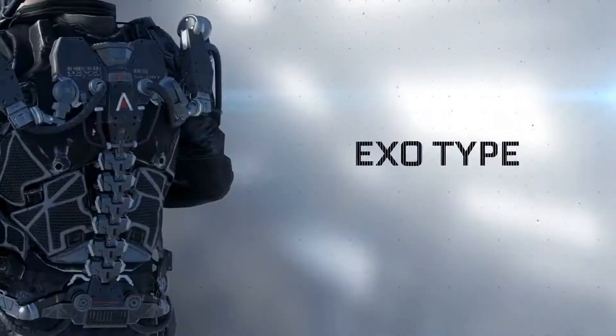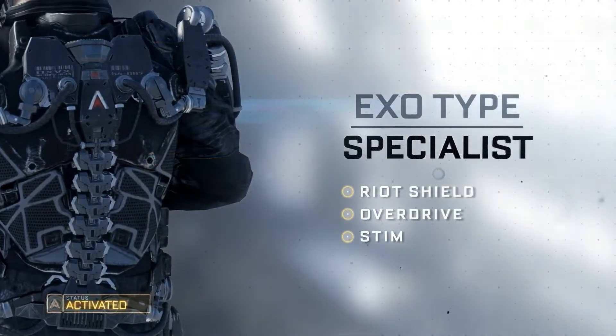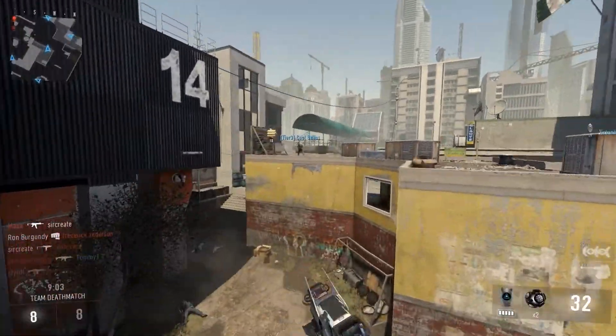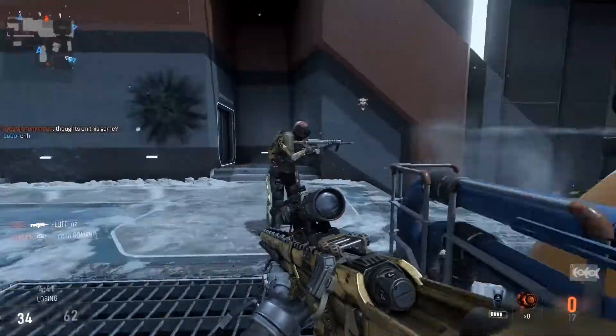The answer is the Exosuit, a bionic exoskeleton of sorts that gives the user certain boosts and abilities. This means in general, this version of Call of Duty is quicker paced, since the suit lets you dash in almost any direction, even while in the air, as well as letting you double jump.